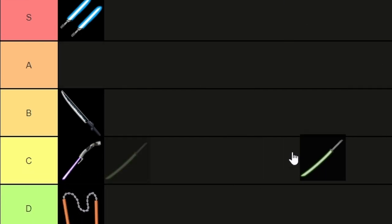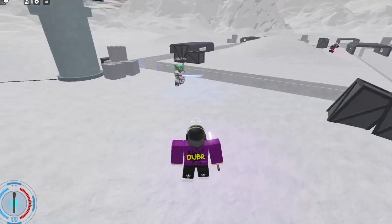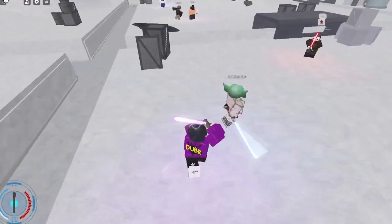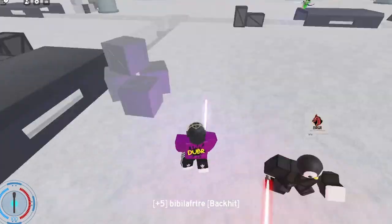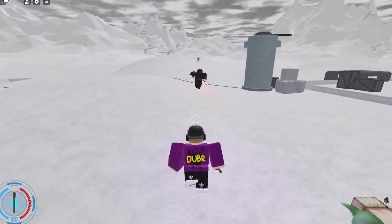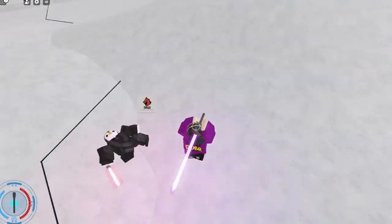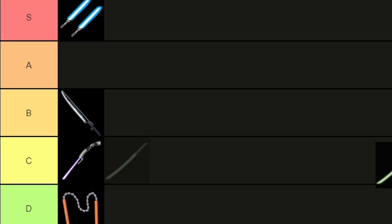Straight into the next one we have the Katana. I'm basically using this as the default saber — firstly as I forgot to add the default saber onto the tier list, but secondly because this is free, so even a complete beginner can use this. This is what we all used before we could afford a better saber, however I never do feel worried duelling against somebody who has this. Like the curved saber, it is a very big flex to be the best in the server using this, so for this reason and the nostalgia of it being all of our first sabers, it has to go in C tier.